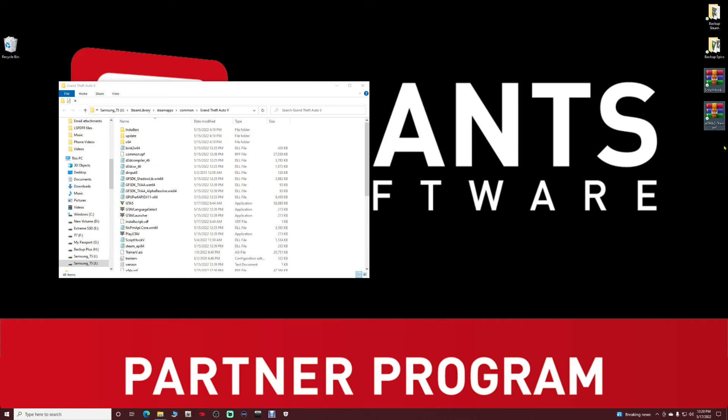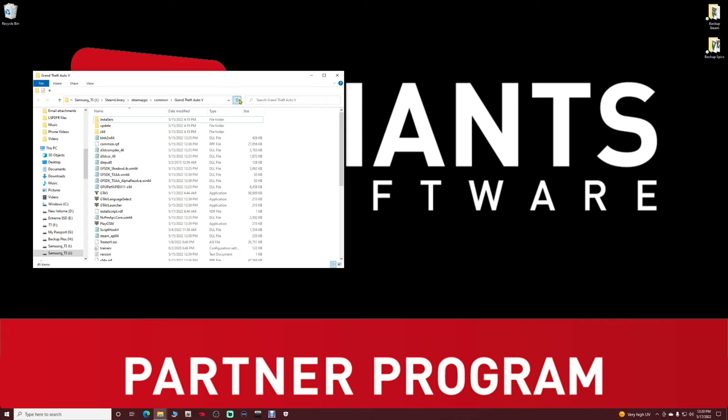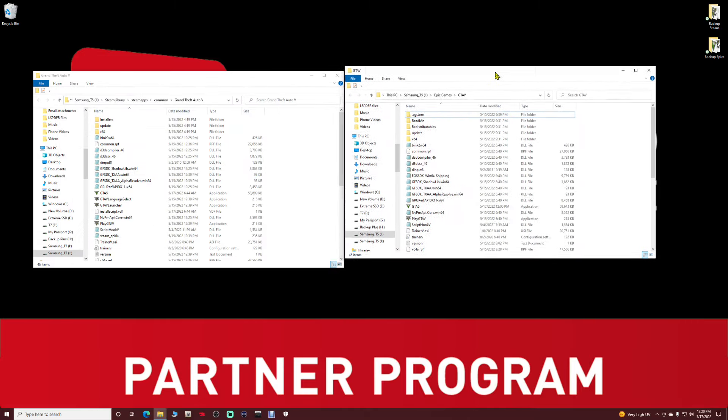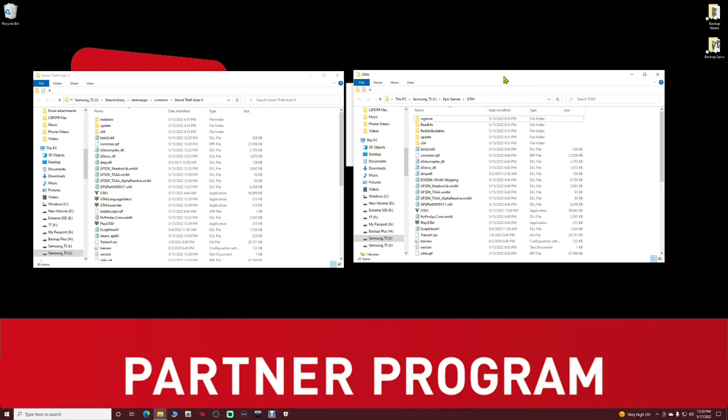Now that the mods are installed, since I have version 26.28.2 in my game directory — the most recently updated version — my Simple Trainer and Script Hook V are not going to be compatible with that version, because the Script Hook V I have in these directories is from version 26.12.